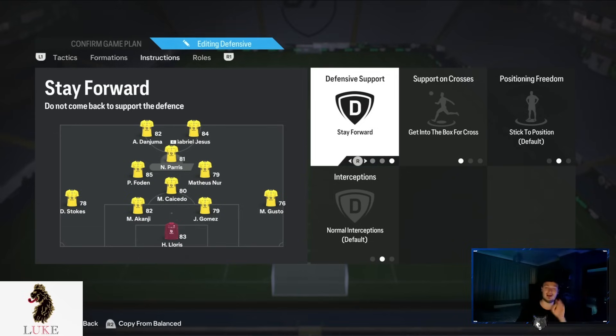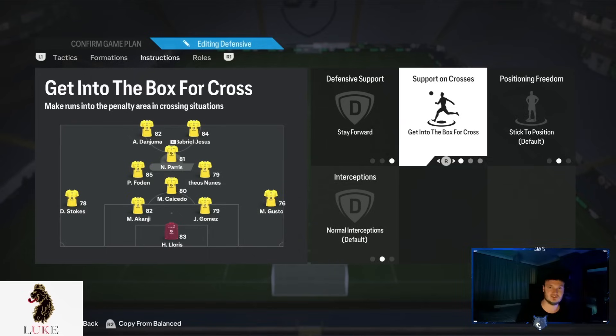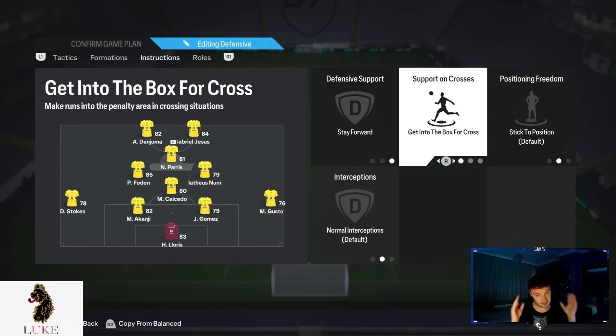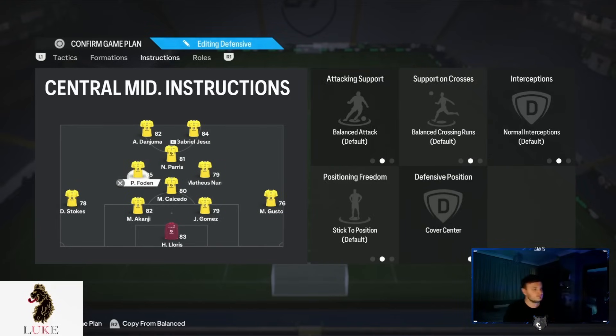The CAM is on Stay Forward and Get Into the Box for Cross. Even though I used this instruction a lot last year, this year in FC 24 it is the game changer. All of a sudden you've got extra passing options and everything seems to work a little better when the CAM is on Get Into the Box for Cross. Use it and abuse it.